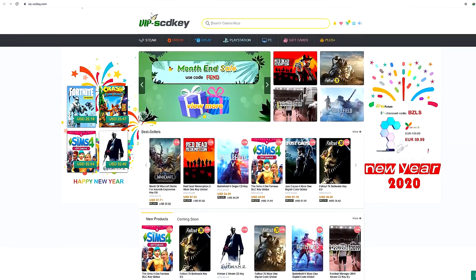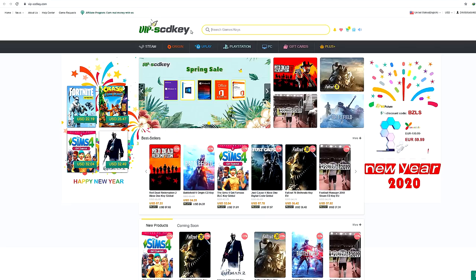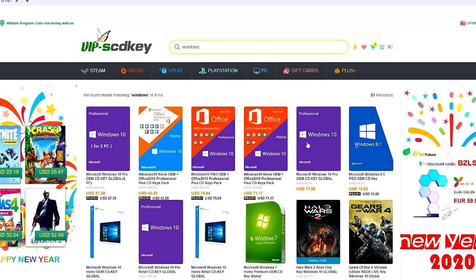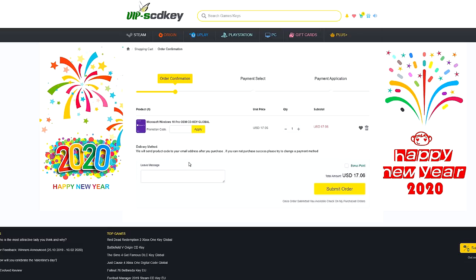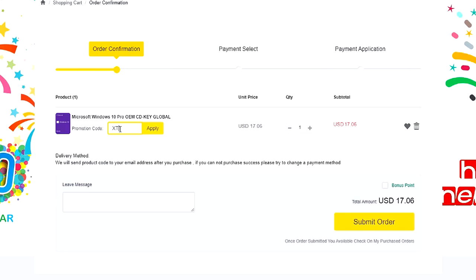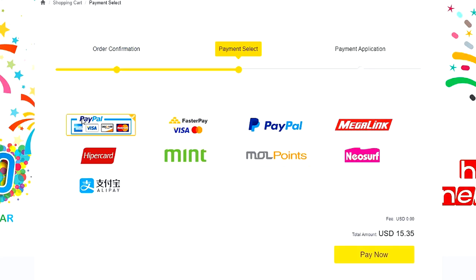This video is sponsored by SCDKey.com. SCDKey.com is a marketplace website where you can purchase game keys and software keys with no hassle. SCDKey.com offers a legit Windows 10 Pro key for only $17 — the same keys used on PC builds. To make it more awesome, they will be giving another 12% discount. Just type coupon code XTNC to get it for only $15 — have your legit Windows 10 key license at a more affordable price.